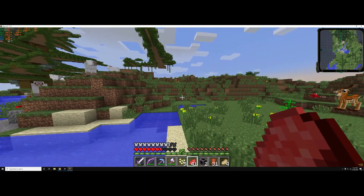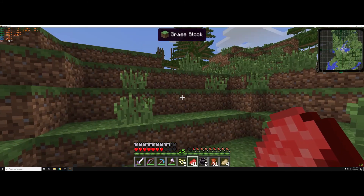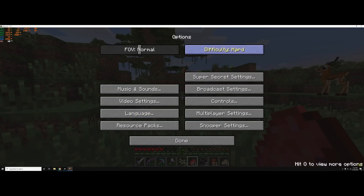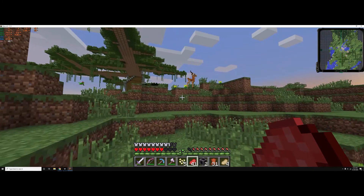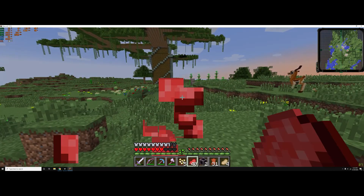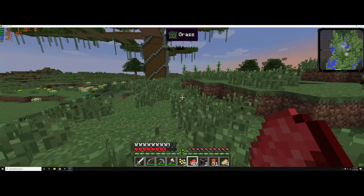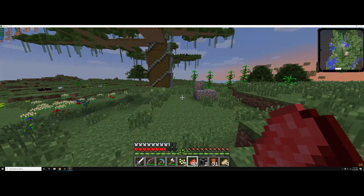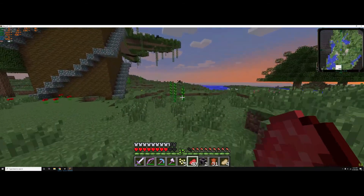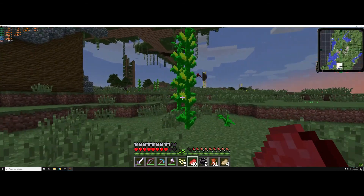One of the best parts about this dimension is that there's no mobs at night. As you can see I am on Hard, so mobs would spawn. But this dimension is called the Utopia Dimension for a reason. Honestly, it should be called the Laggy Dimension or the Giant Tree Dimension.